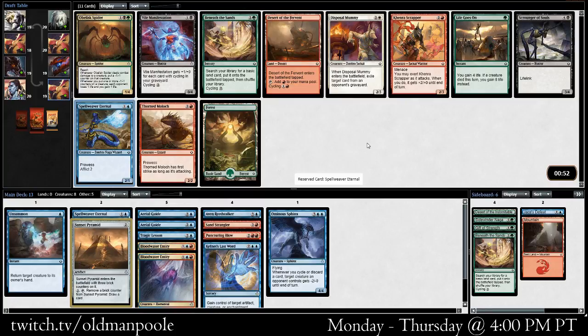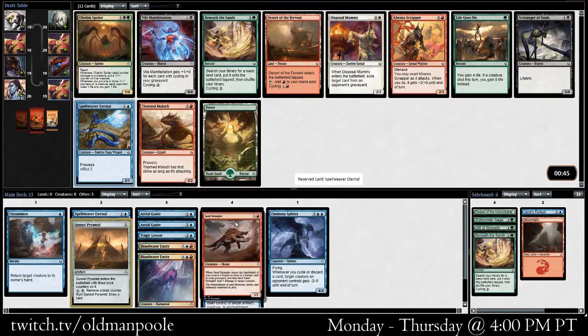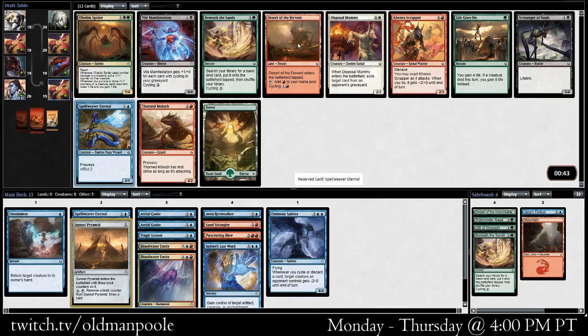There's a Spellweaver Eternal, which we like, and also a Desert of the Fervent. I think we need two-drops more than we need Deserts — sorry, Strangler. I'd love it if this wheeled, but I kind of doubt it will. There are a couple of other good red cards in the pack, and it would have to be one of the last three cards in the pack. It's not going to be, but I think we need the two-drop.